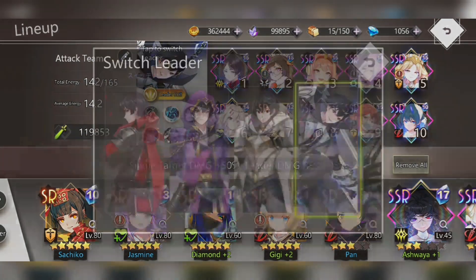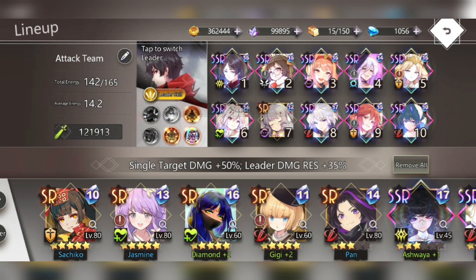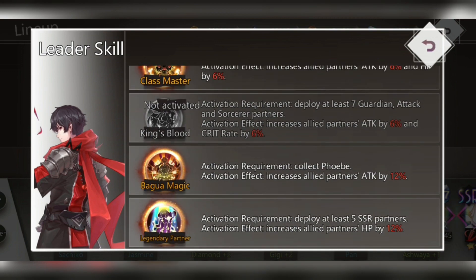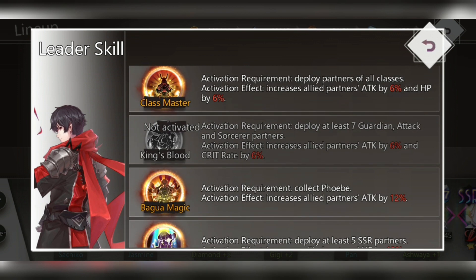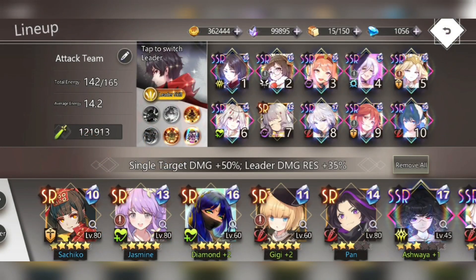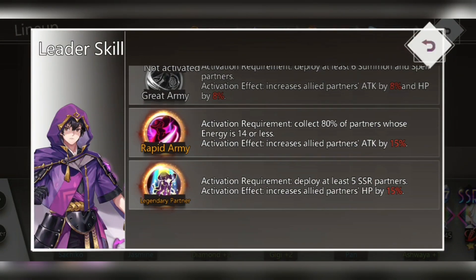What you need to do is pick the leader who has the most passives unlocked for you. My first leader has three passives unlocked — you need to check if they're beneficial for your team. This one increases allied partners' attack by 12%, HP by 12%, and attack and HP by another 6%. Let's switch to the next one.